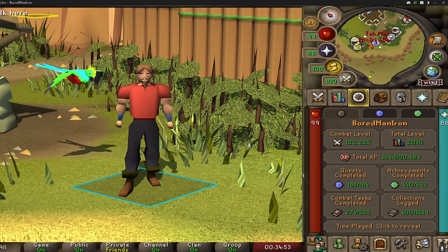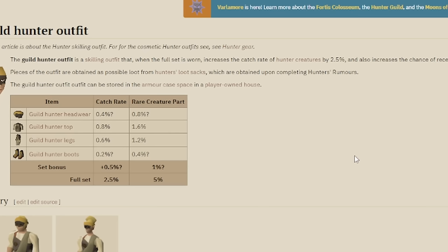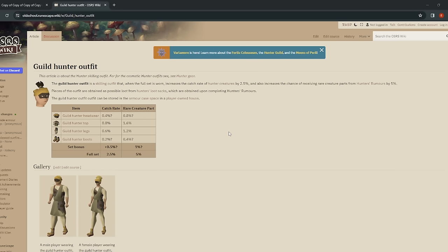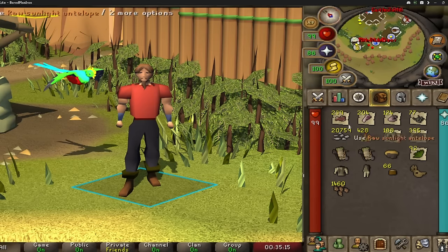Hey there, today I want to show you why the Hunter Guild is amazing for your Iron Man account and give you some tips and tricks I've learned from doing a hundred plus Hunter Guild rumors. I've almost gotten a green log with the pet, the Huntsman's Kit, and almost the full outfit without the boots. According to the wiki that's still being made, the full set bonus apparently gives you 2.5% catch rate increased and also increased chance for rare creature part by 5%. You get tons and tons of useful supplies for your Iron Man.